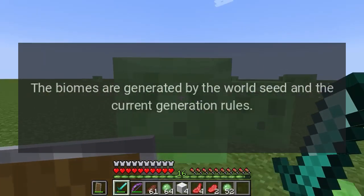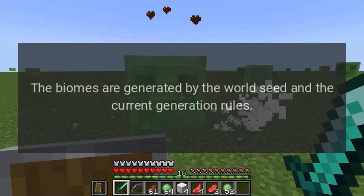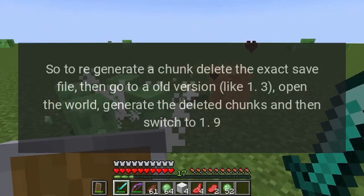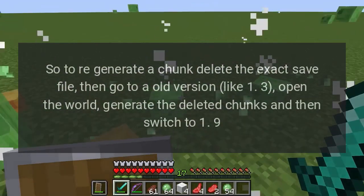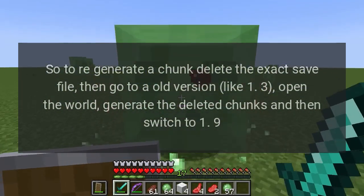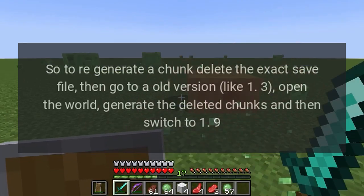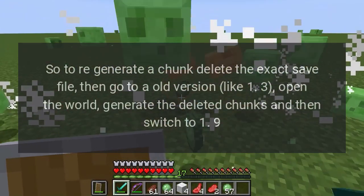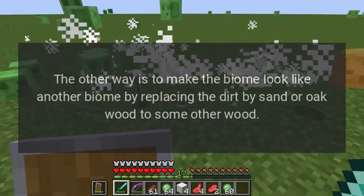The biomes are generated by the world seed and the current generation rules. To regenerate a chunk, delete the exact save file, then go to an old version like 1.3, open the world, generate the deleted chunks, and then switch to 1.9.